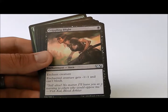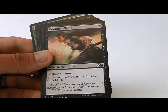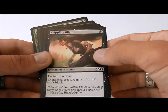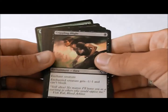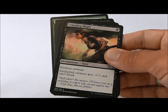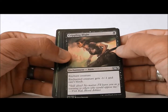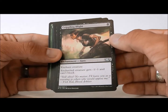Removal is at a premium in limited. You want to pick up some form of removal early, because if you don't have any, your opponents will, and they will wipe your board clean. Crippling Blight is minus one, minus one, and can't block. This could take out a Typhoid Rats or an Elvish Mystic, but I don't think I'm going to main deck a Crippling Blight. Maybe if I had nothing else better to play at all, this would be my 23rd card.